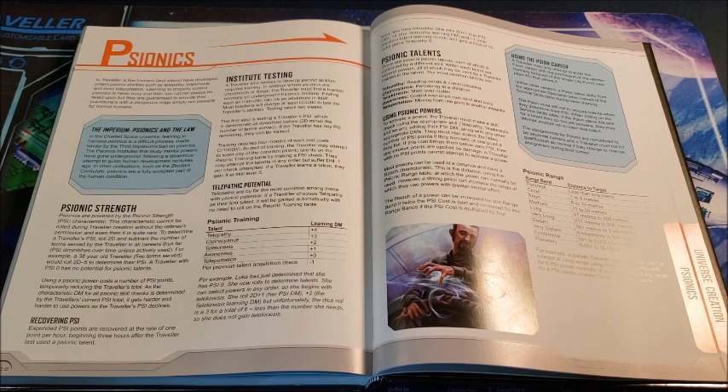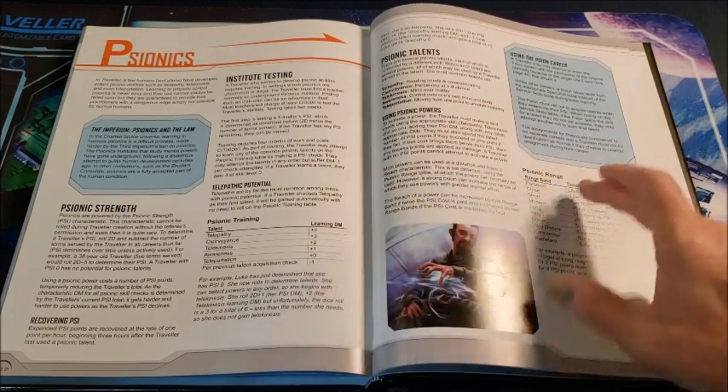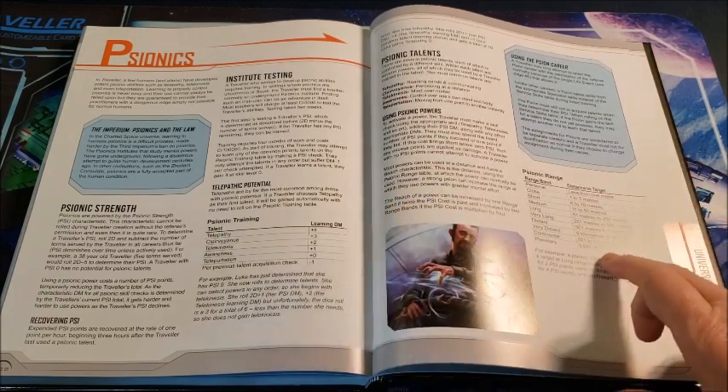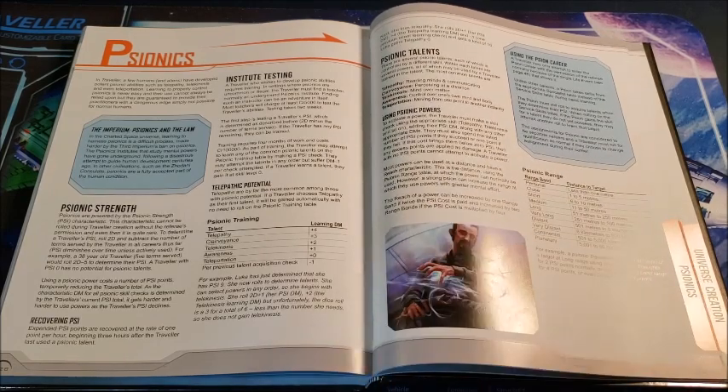If you fail — say I need an eight and roll a five with modifiers — I only expend one psionic point, not what the psionic point value is listed for the talent. Which is nice, because I'm not risking four points and then losing them all on a failed roll. Most psi powers can be used at range distances, and you can increase the range by paying twice the psi cost. So if I have to use telepathy at twice the normal distance, instead of paying one I would pay two.